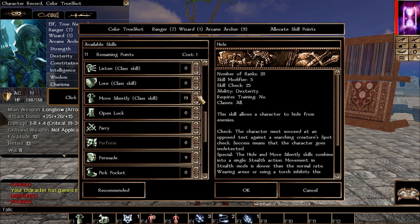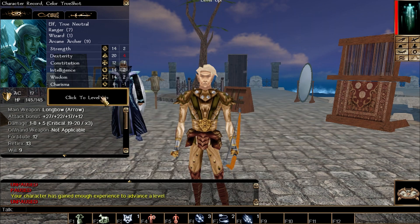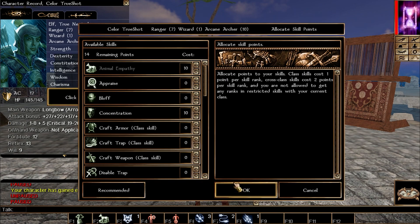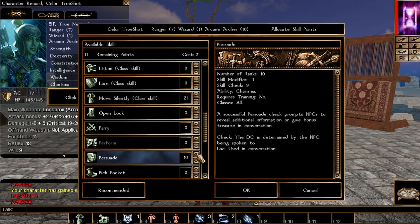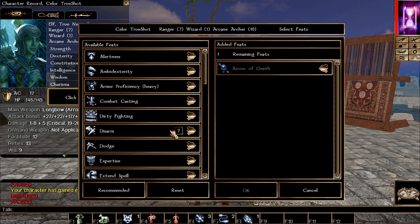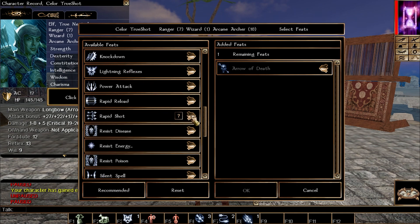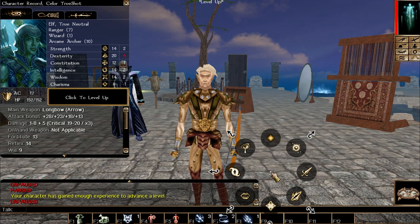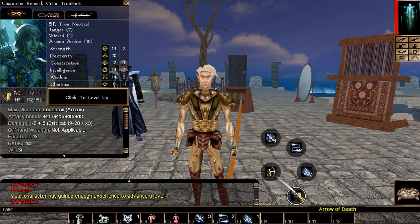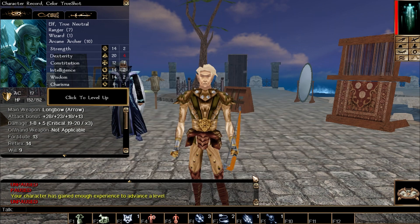Keep leveling with the usual skill picks: heal, hide, move silently, and optionally persuade. We now have Enchant Arrow V for plus five arrows. The last arcane archer ability is Arrow of Death: your foes must make a Fortitude save, and if they fail they die instantly. That completes all 10 levels of the arcane archer. Now it's back to ranger for the remainder of the build.